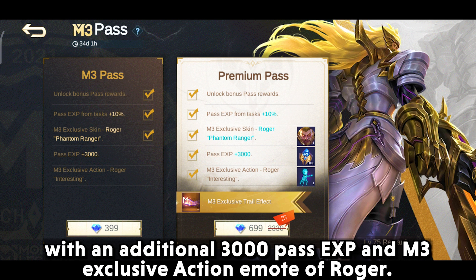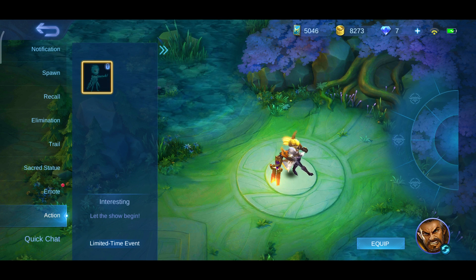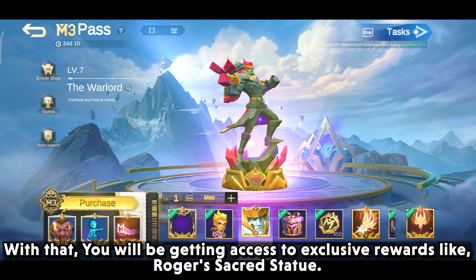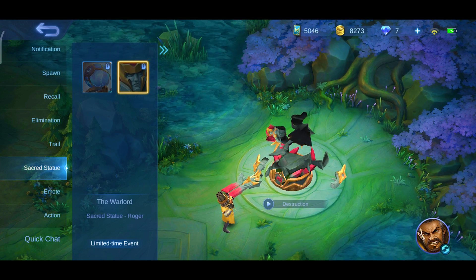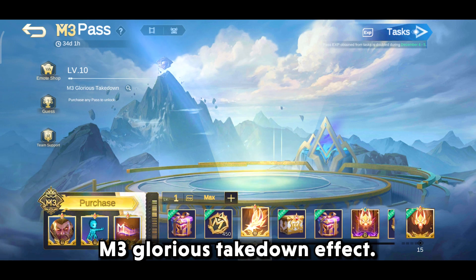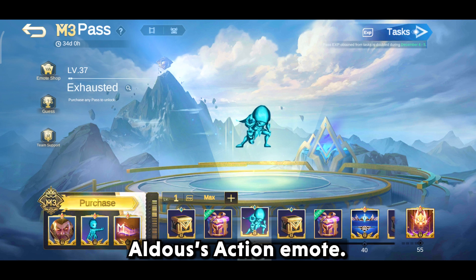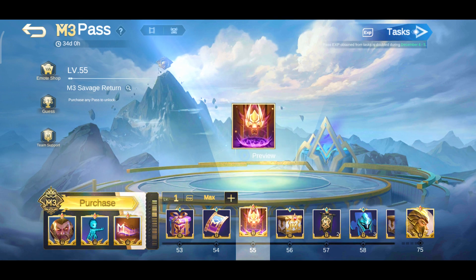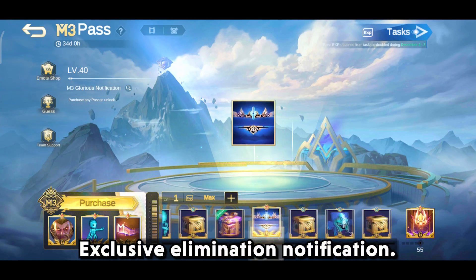If you buy the premium pass, then you will get the benefit of the normal pass with an additional 3000 pass experience and an M3 exclusive action emote of Roger. With that, you will be getting access to exclusive rewards like Roger's sacred statue, M3 glorious stack-down effect, all-does action emote, M3 savage return recall, and exclusive elimination notification.